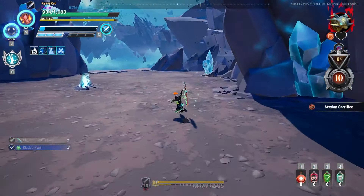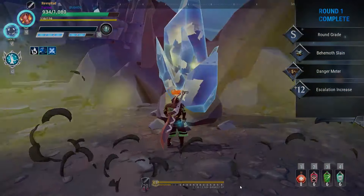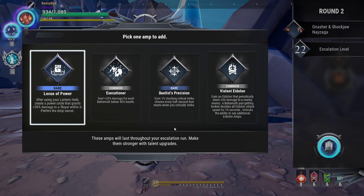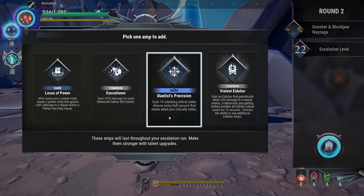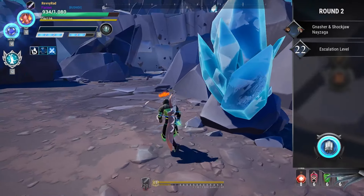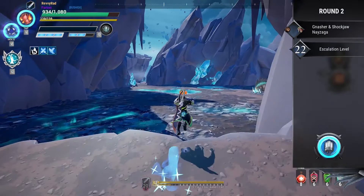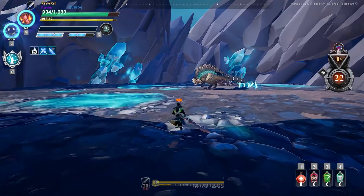This thing doesn't have a lot of health — it's already almost done, and I'm playing the way that I am. Easy, it's like I never left. Okay, we've got Locus Power, Executioner — I remember that one — Duelist Precision, and one reset when you quickly strike. I'll go ahead and do Executioner since there are two beams coming up.